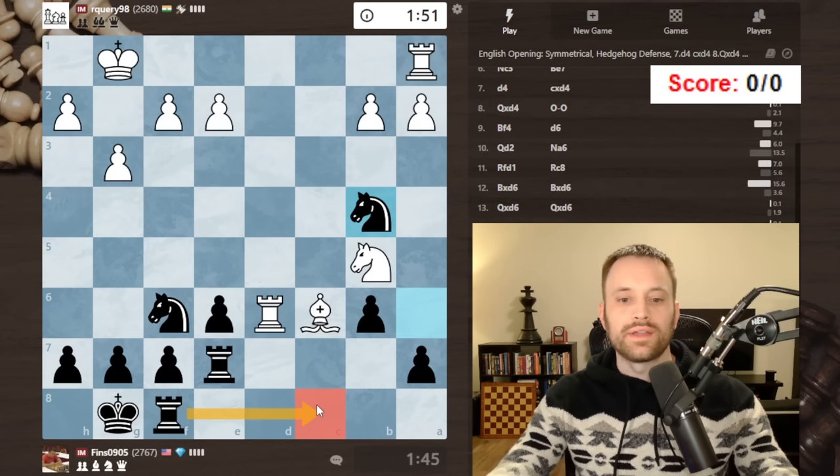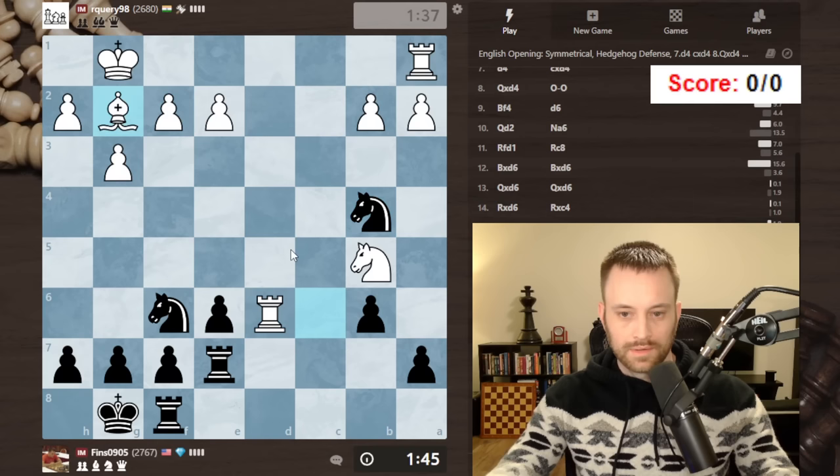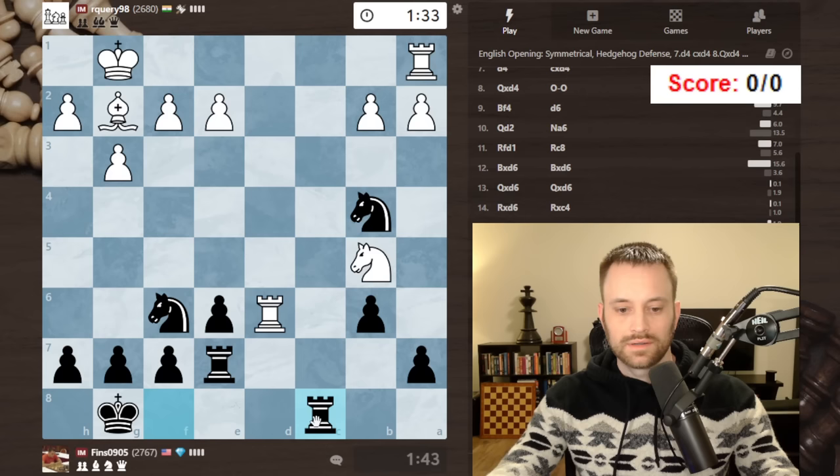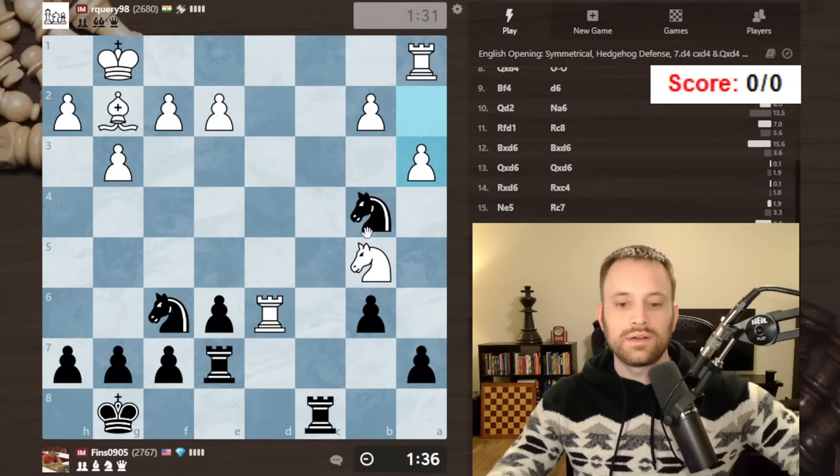I think next I should take the file — that feels correct. Take the c-file, unless white tries to force the issue maybe with a3, keeping the bishop on c6. Goes back. Yeah, let's seize the file. A3. Okay, so knight d5, e4.